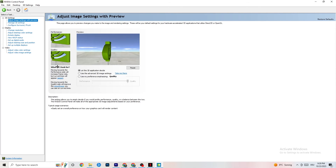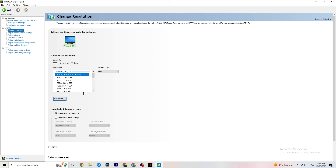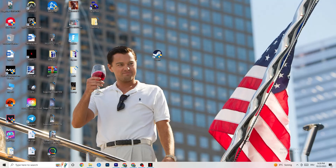Also in NVIDIA Control Panel, go to Display, then Change Resolution. Make sure your monitor is using the same resolution as your in-game resolution — for example, if your game is set to 1920 by 1080, set your monitor here to match. Once finished, close the control panel.